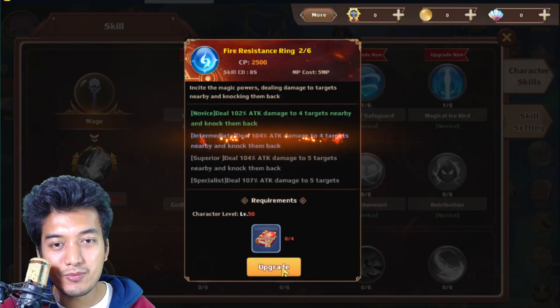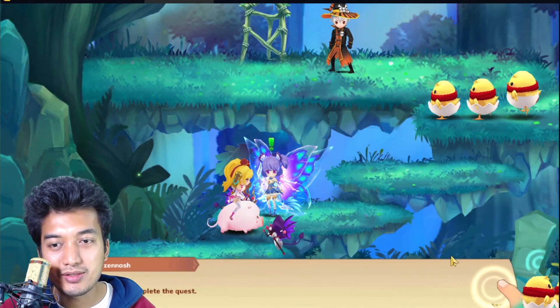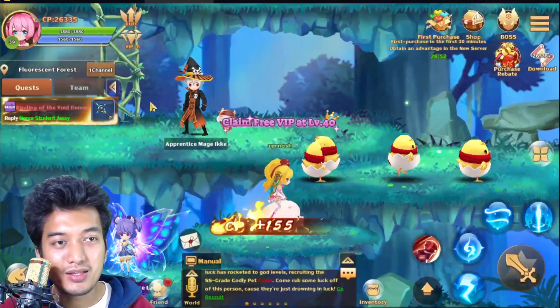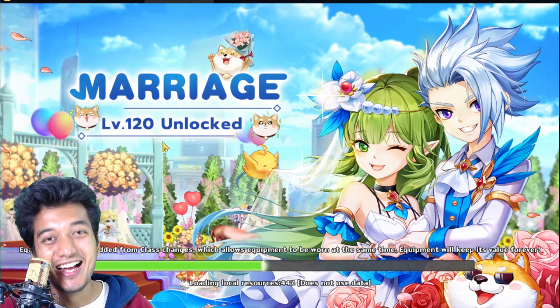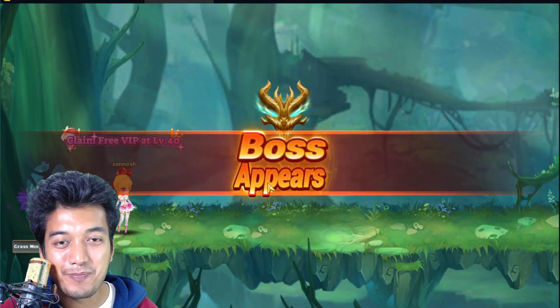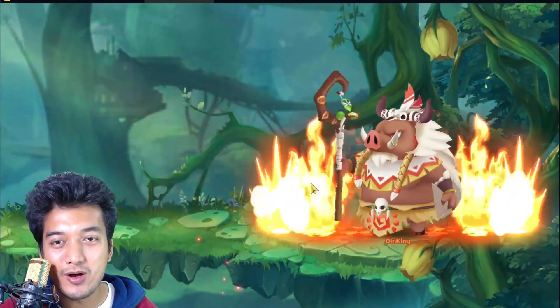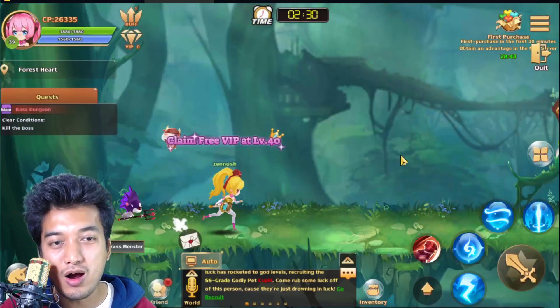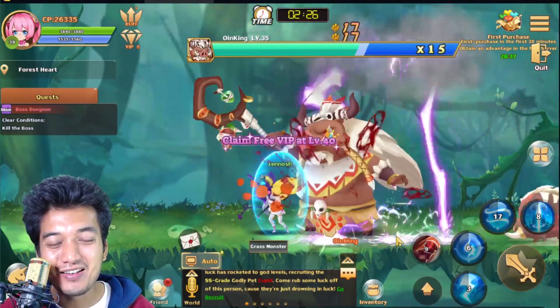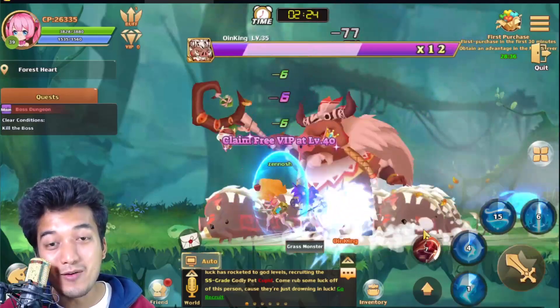Let's try to upgrade that skill — that would be really awesome. Level up! We are going to see on screen: level up, boss appears. Let's try to defeat that boss — and that's a warthog! Let's try to get rid of him. He actually summoned a horde of hogs — ha! That is awesome.